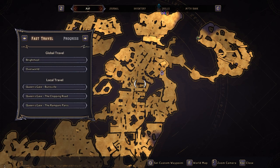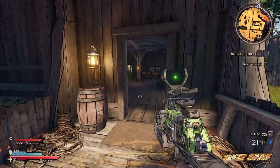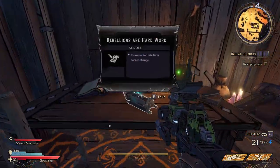Our first collectible is a Lore Scroll that can be found in the middle of Buttsville. It's tucked away inside a house, as shown on the map on screen right now, so you just head inside, turn left, and it's right in front of you.